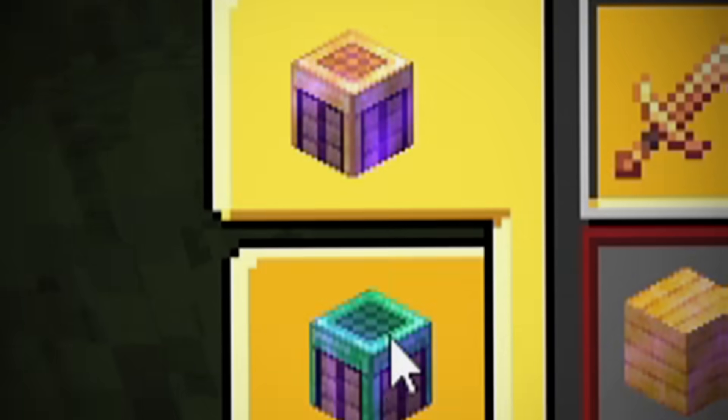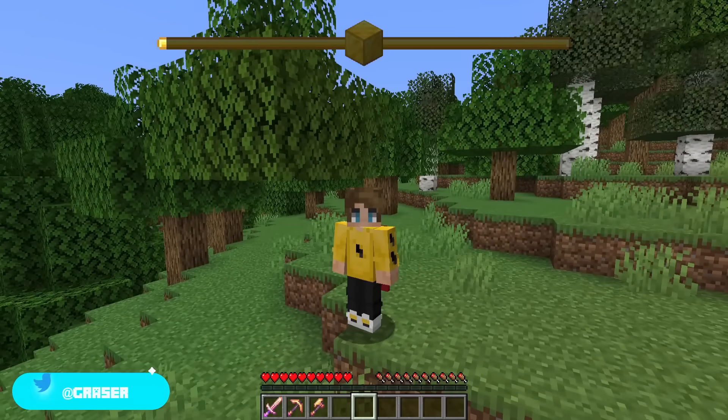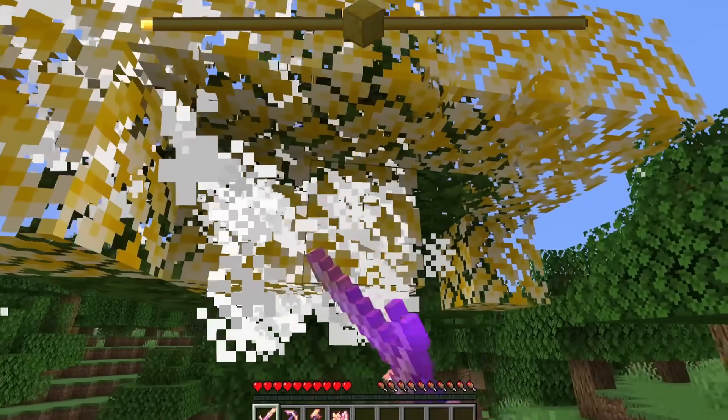There are three other crafting tables that we need to unlock. There are also some golden socks here, which require four golden wool. So I wonder if we find some sheep — can we turn them into gold and kill them? My weapons can now also turn anything into gold.